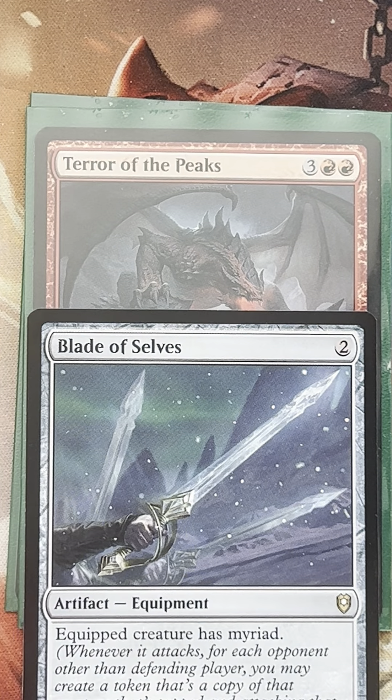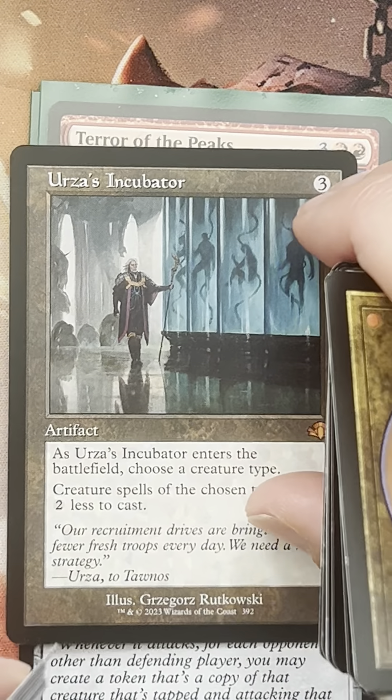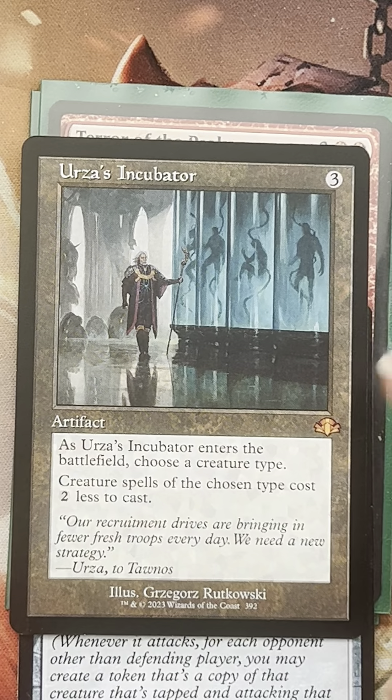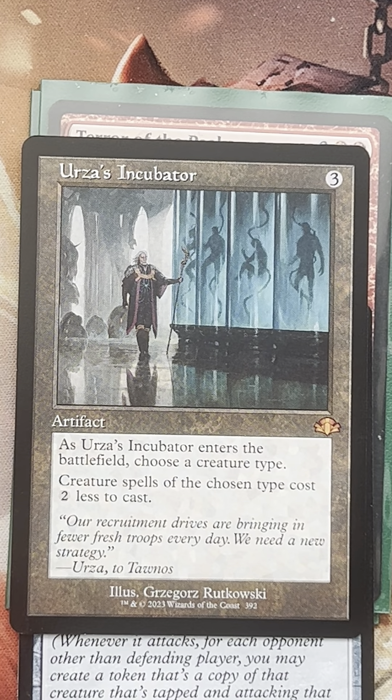I've already set aside a bunch of dragons. Of course, Urza's Incubator — if we're going to be playing a considerable amount of dragons, we definitely want that. It'll be in the 99, reducing our dragon spells by two colorless, and we can also tap it for green mana with Mariah. We want to create creature tokens, so let's go through this pile.